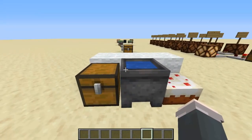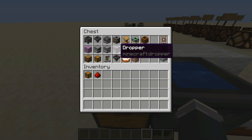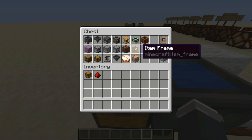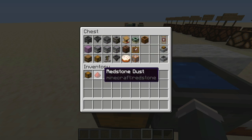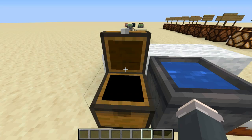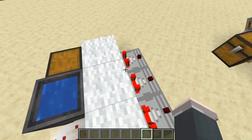All the containers that can have an output are: cauldrons, hoppers, blast furnaces, smokers, lecterns, portal frames, shulker boxes, furnaces, dispensers, droppers, jukeboxes, item frames, composters, command blocks, cakes, brewing stands, trap chests, chests, barrels, and minecart chests and hopper minecarts — if they're on a detector rail, otherwise it won't work.